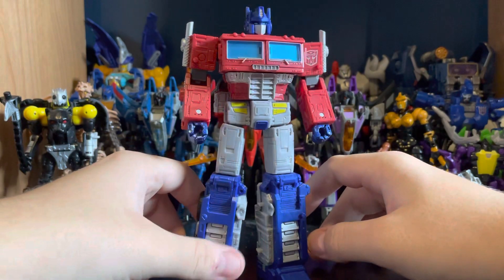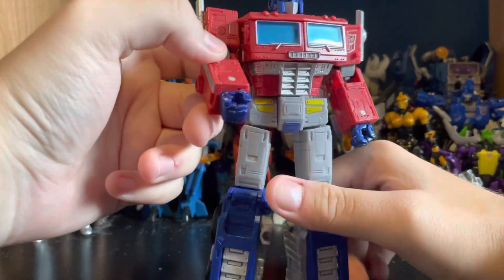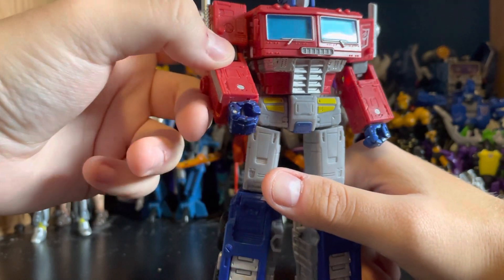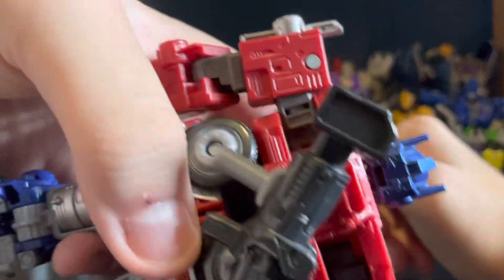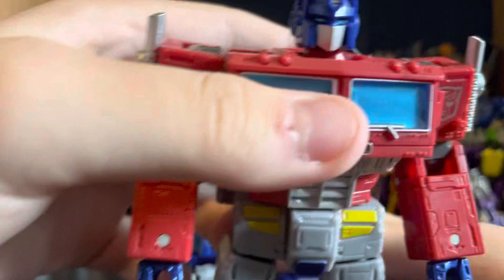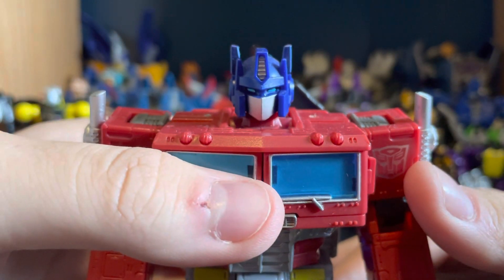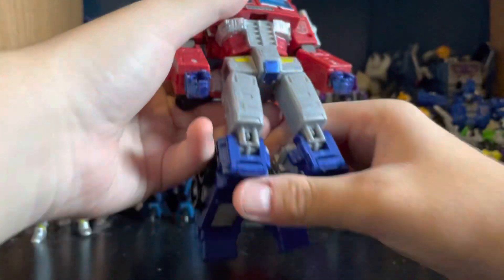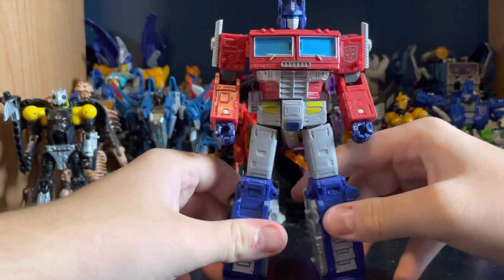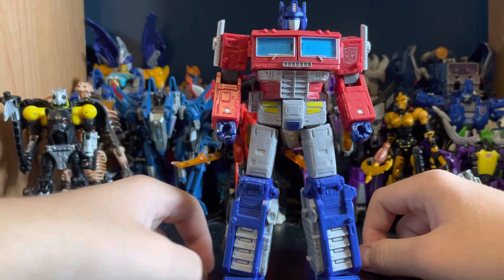There's some metallic blue paint on his hands, and weirdly also on the back of his head. The head sculpt is undeniably Optimus Prime. As far as accessories go, he comes with the gun — and that's it, right? Wrong.